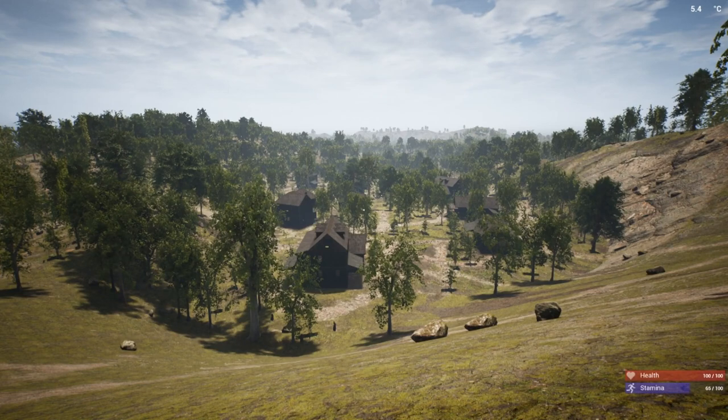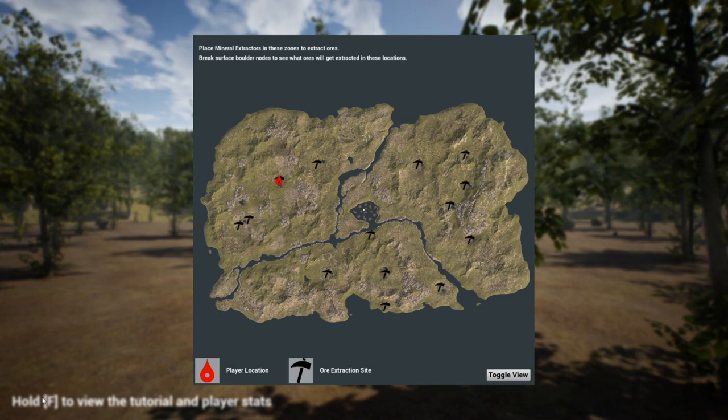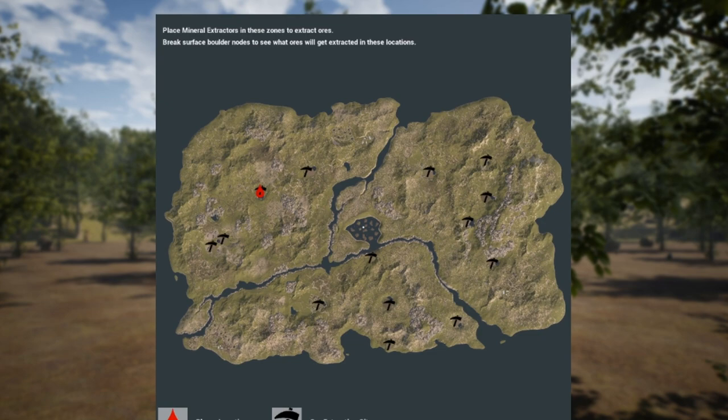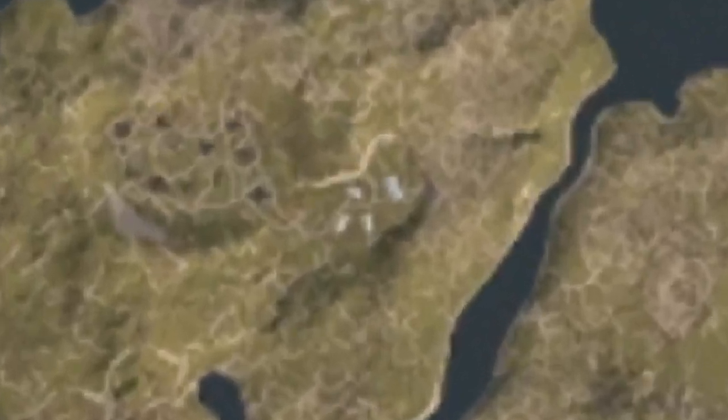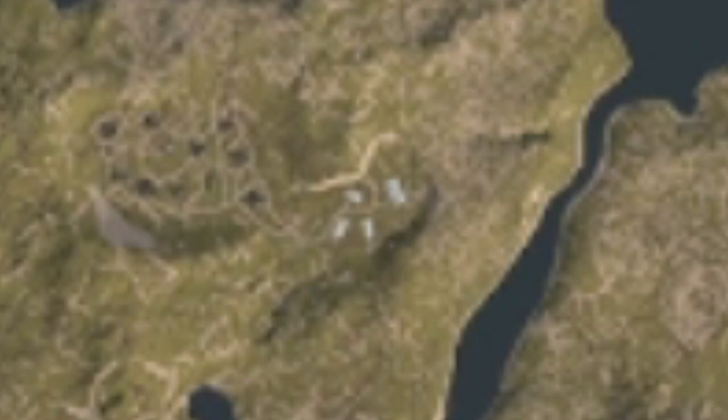There are three different locations across the map where you can learn this tech, and they're in these neighborhoods. These neighborhoods do have a lot of Bambis in the area as well as bears and foxes and all the things you see across the map in Infected. The three locations are: one bottom left of the map, one top center, and one bottom right. If we zoom way in you can see they are marked by these little buildings and pathways.